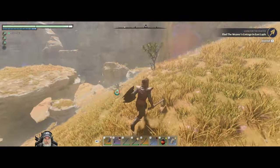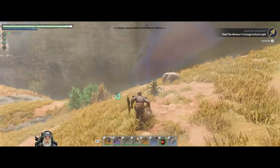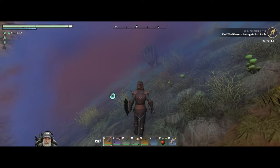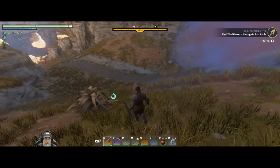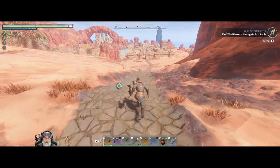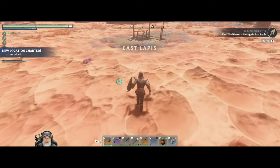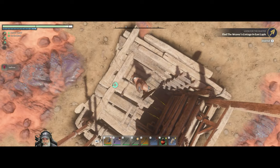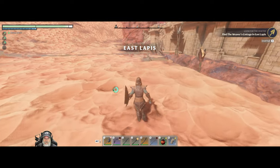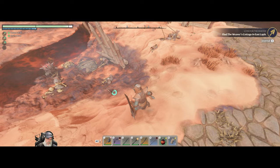That's as far north as we go — deadly shroud. There's a spire over there. East Lapis — huzzah! What do we got here? Some kind of a mine — looks like it's sulfur down there. A little bit of a moat with some bombs and stuff. We have level 25 baddies in here.